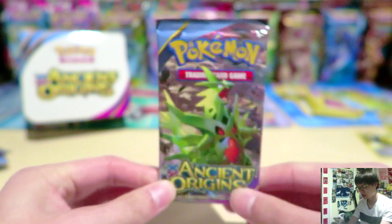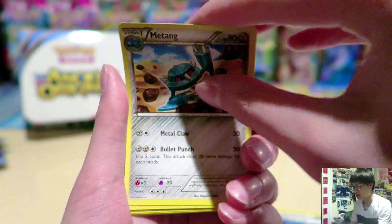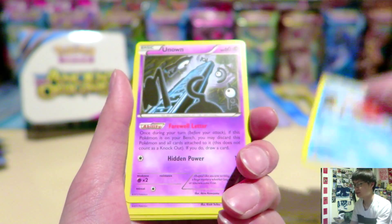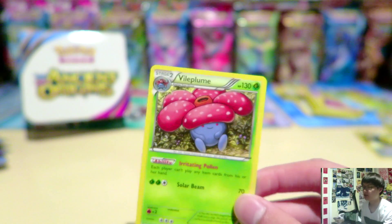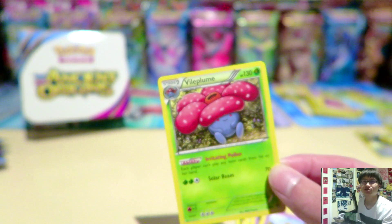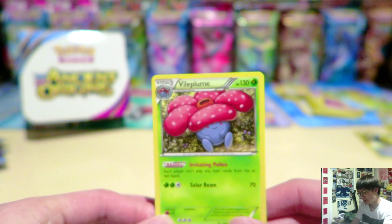I'll be opening one more booster pack for this video. We have an Energy Recycler, Metang, Sableye, Spinarak, Quagsire, Magikarp, Unknown, Beltoi, Vespiquen Reverse, and a Volcanion. In the anime, Volcanion sounds very British — I don't know, just recently Volcanion sounds a bit British. I'm just stating the obvious there. I don't know why I just said that.